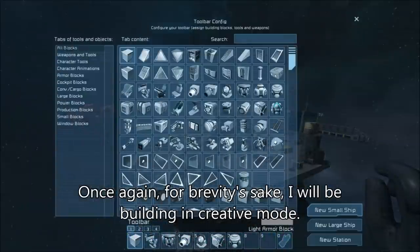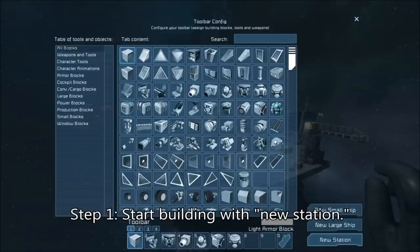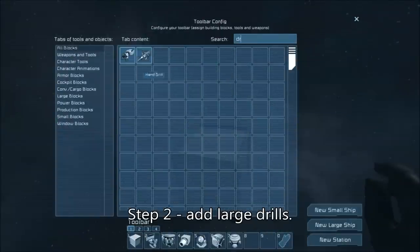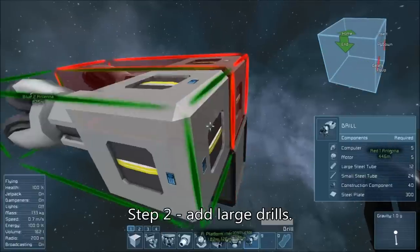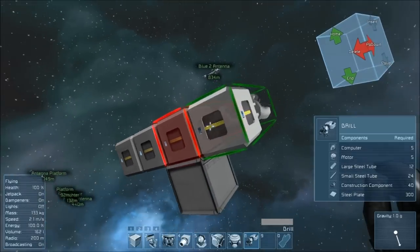As per usual when building any large ship, start off by saying you want to build a new station so that you don't have to worry about it floating around while you're trying to weld it. Then build a grid of however many drills you want. I'm going to be making a 25-drill rig because that's the limitation on drills on the server I usually play on. Your server may vary, and this design is easily scaled up, as I'll show you toward the end of the video.